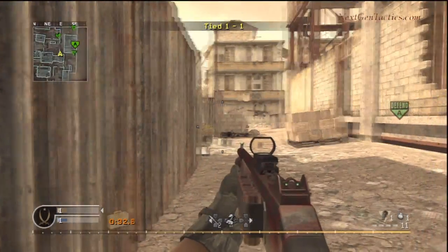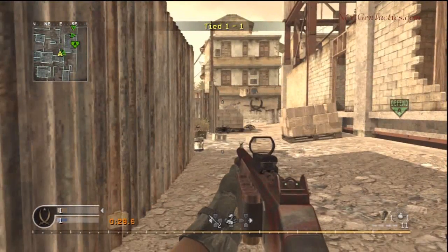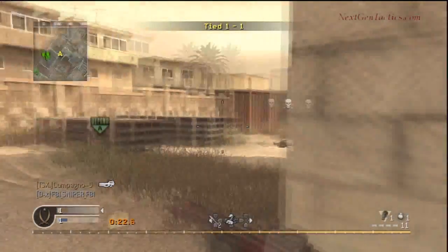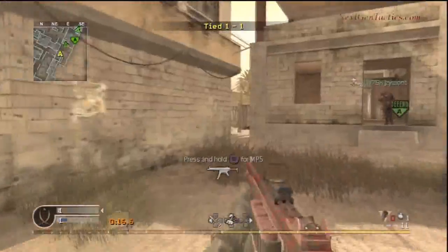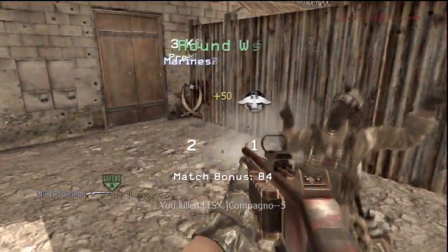I have no idea what my other teammate is doing here. He had a good defensive position on the other side — I don't know why he's coming to rush across my position where I'm defending, and he gets smoked. Just a ridiculous, stupid thing to do. And he gives the guy UAV. So it's likely he went through the middle. I'm going to throw a stun just to make sure he doesn't flank me, and I come and catch him around the middle.